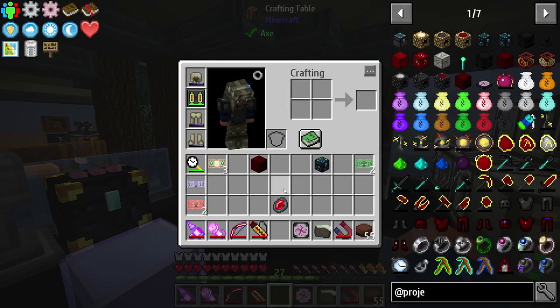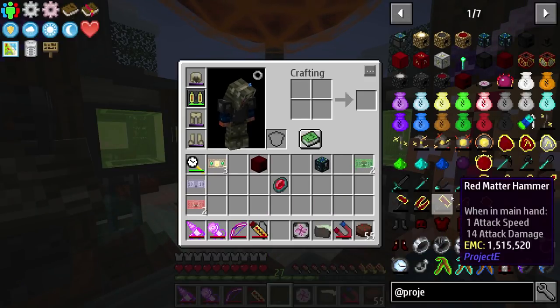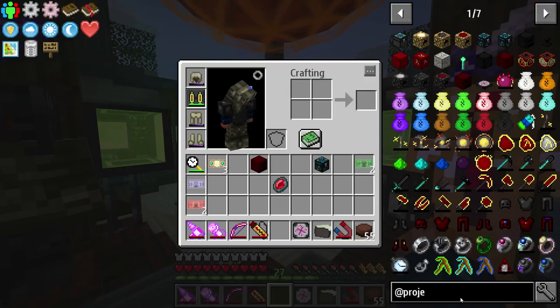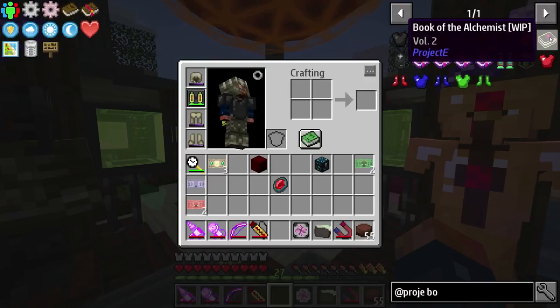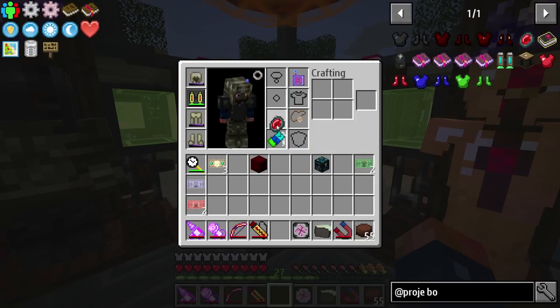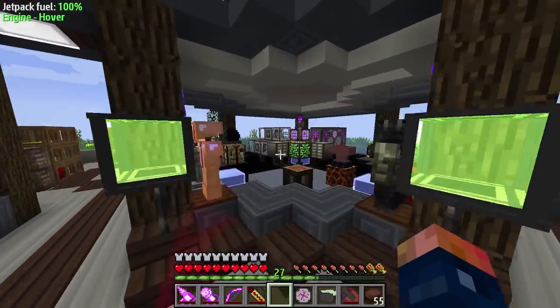I don't know what the body stone does — I've not... There needs to be like an in-game documentation for what all these individual items do. Wait, is there a guidebook? Book of the Amethyst? It's a work in progress — I guess they are working on it, it's not been made yet. So that's a good thing, at least that book is being worked on. I don't know what this does or even where it goes. Head slot? Interesting.